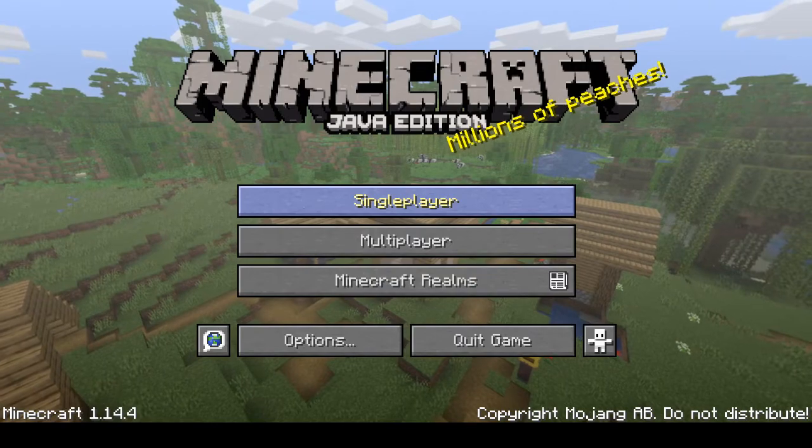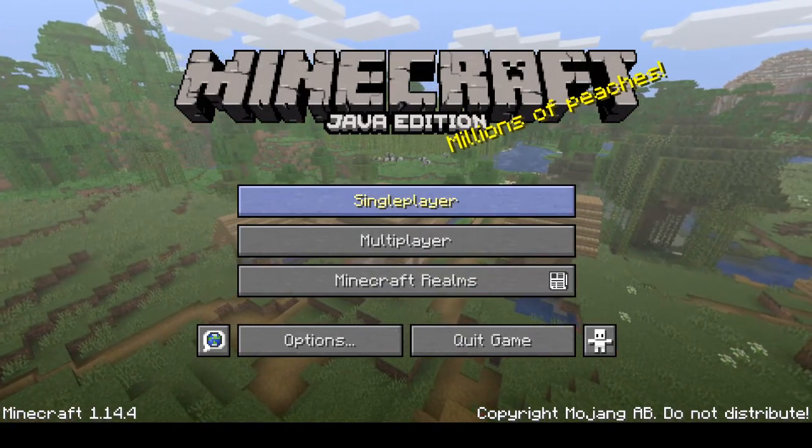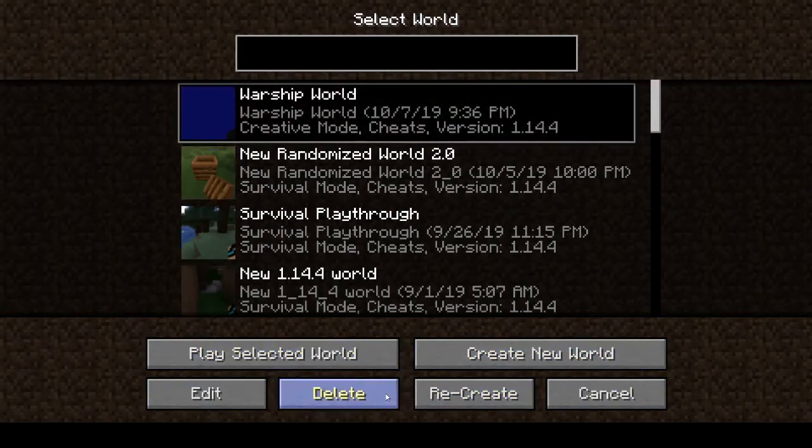We're going to start a new single world if we're just playing by ourselves. Hit Single Player and it will show all your saved worlds. You have options down here — you can edit a world, delete it, redo it, or play on a selected world. You can also hit the little play button shown right here.